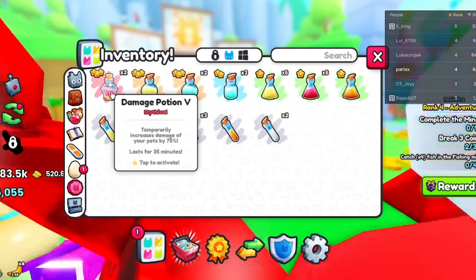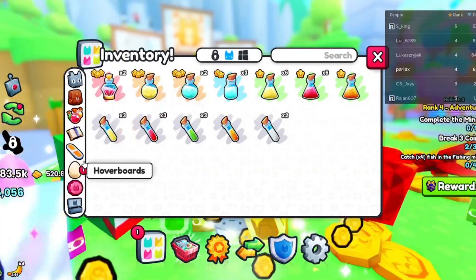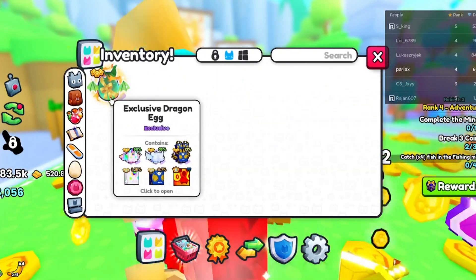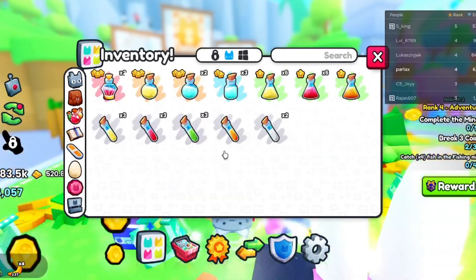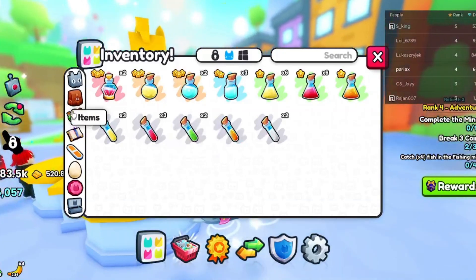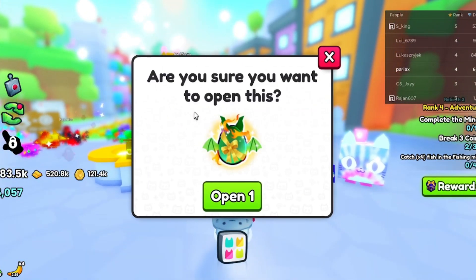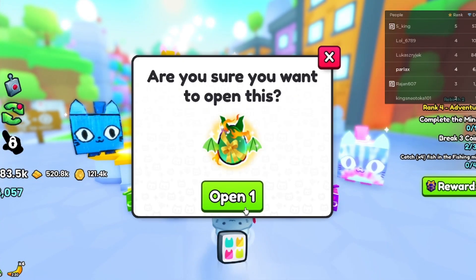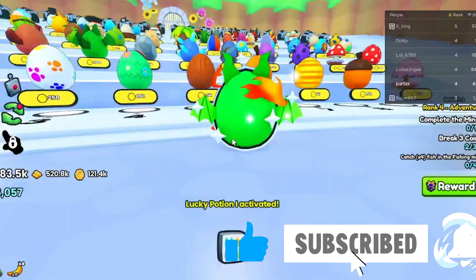We got two damage potion fives — I'll probably sell one and maybe keep one, we'll see. Now for the dragon exclusive eggs! Let me put on my luck boost for extra luck. Egg dragon — are you sure you want to open this? Yes I am. Open one — alright, here we go!